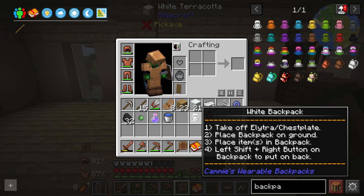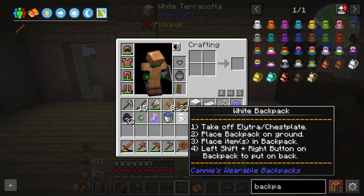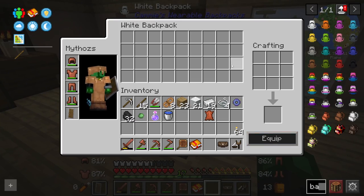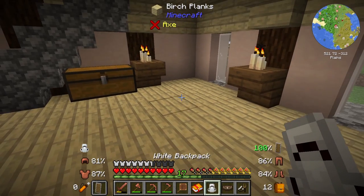Place backpack on the ground, place items in the backpack, left-shift right-click on the backpack to put it on your back. I thought you could just put it in your backslot — but no, you cannot. You actually have to place it on the ground first. Now we can have all this extra inventory and even crafting. That is amazing! So I just pick it up like that.